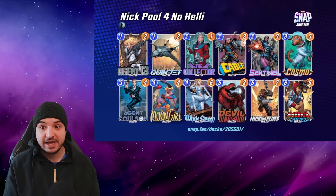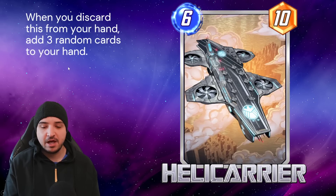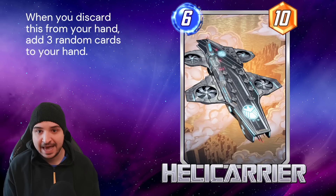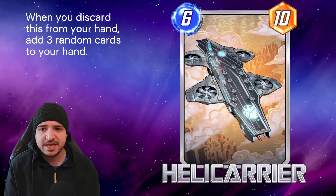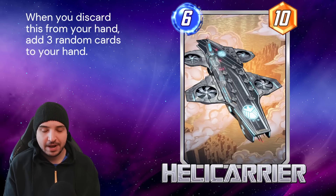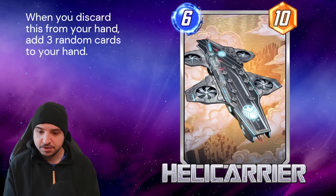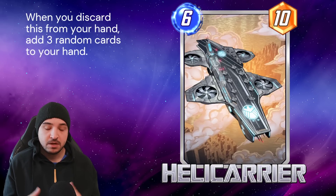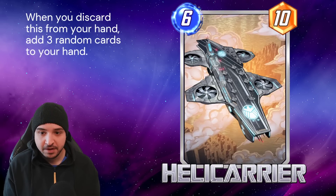Finally, last but certainly not least, my favourite version of Nick Fury is with Helicarrier. This is a Series 4 card — 6 energy, 10 stats. When you discard this from your hand, add 3 random cards to your hand. So this is going to be a very different looking build because we want to add some discard cards to our deck. Helicarrier also has synergy with Collector — it's going to be plus 3 points on Collector if your hand has space for 3 cards, which often when you're discarding, you will.